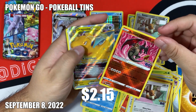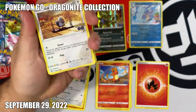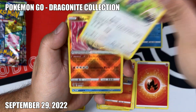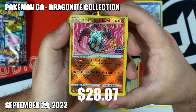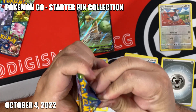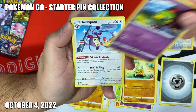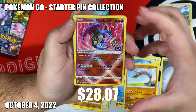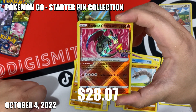Pack number two - let's see if we can get something. Radiant Charizard again! I always get this card but if you're gonna get a Radiant, let's get the Charizard. Let's see what we get in here - Radiant Charizard! I get a lot of Radiant Charizards but if I'm gonna get a Radiant, I want it to be this card.